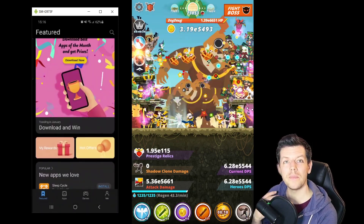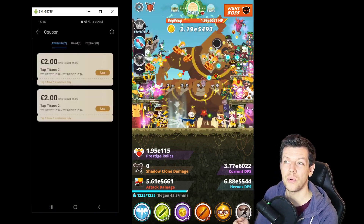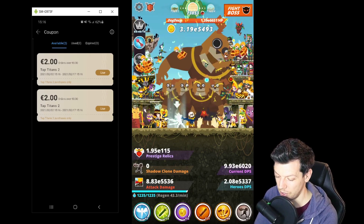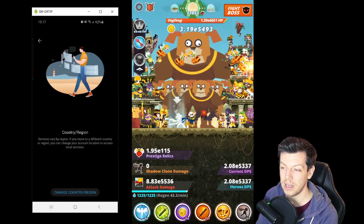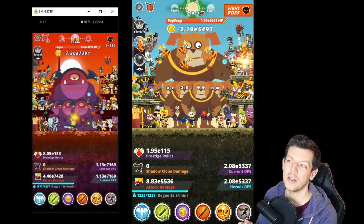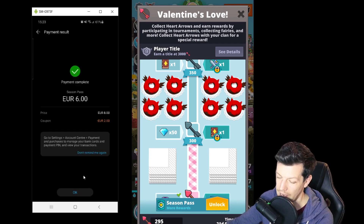To claim, press OK on the terms and conditions, press claim, then continue — coupons will automatically be added to your checkout. You can also view them under 'Me' at the bottom right, then go to Coupons. Make sure your region is set to a Nordic country — I selected Finland and it worked fine. Go to Settings, Country/Region, and change it to Finland if needed.